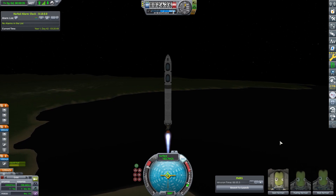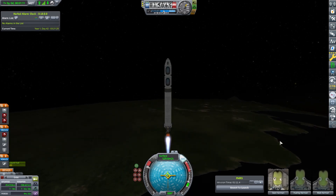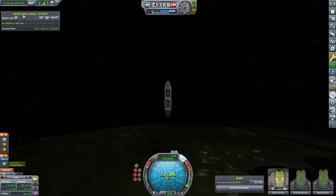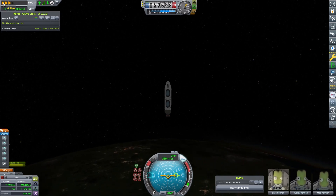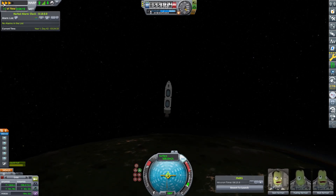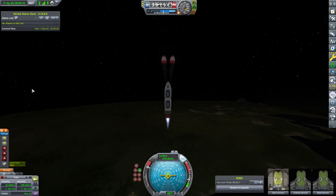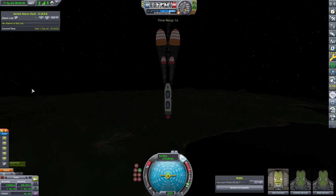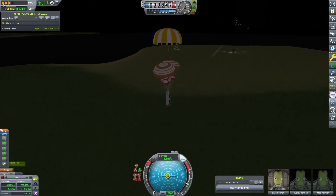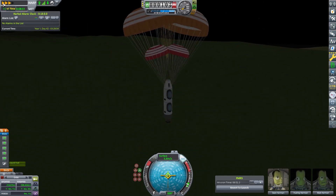Sean doesn't get to go to Minmus, but he does get to do a tourist contract because we still need some money. I put this in the middle — literally in the correct timeline — because I was trying to decide whether to wait for Minmus to be in a better location. So he basically goes up, gets up to the required altitude, comes back down, we fire the engines slowly as he descends. The tourists are happy, we get a lot of money — this contract was really well paid for what it was, so I couldn't help myself.